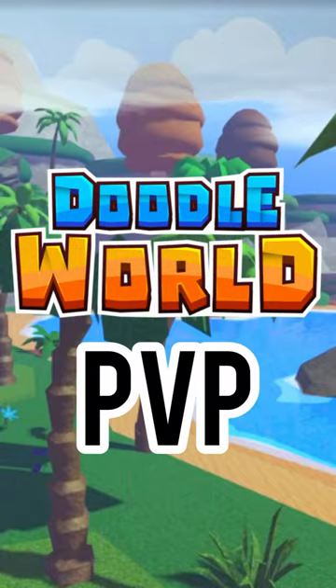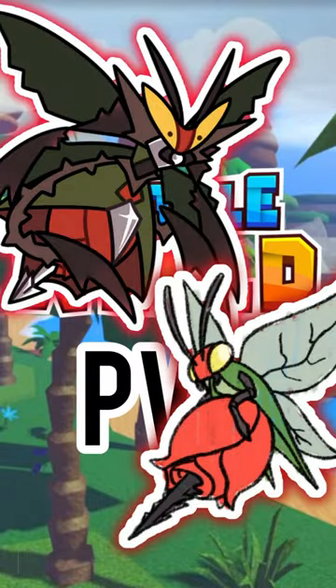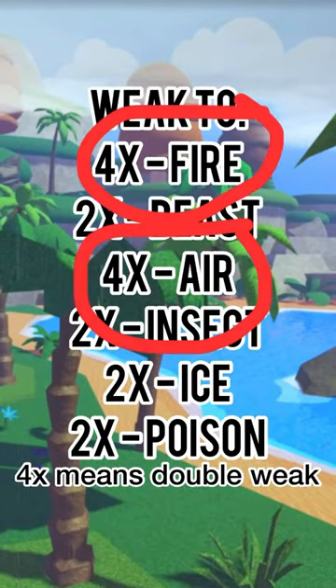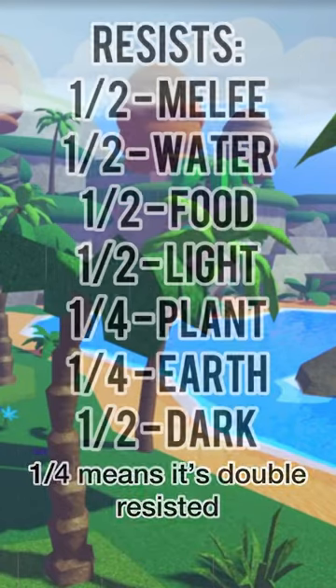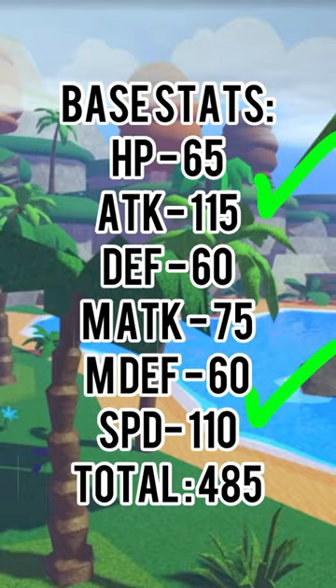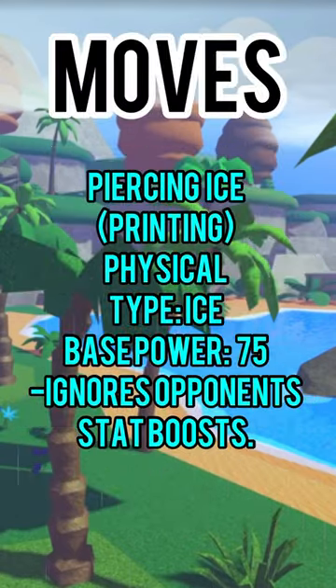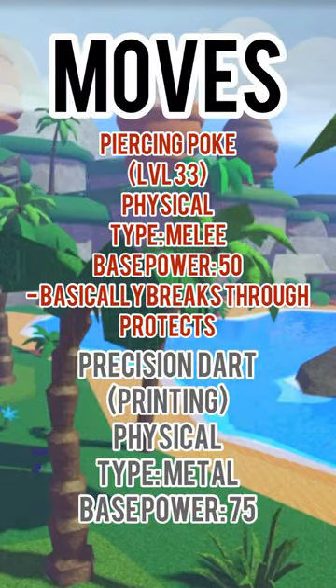Why should you use Thornet and Awakened Thornet in Doodle World PvP? Thornet is one of my favorite doodles, but base form is pretty bad defensively — it's basically a glass cannon. It has great attack and great speed, usually paired with its hidden trait, which makes your physical attacks hit a lot harder. It has access to pivot and coverage for fire, ice, and bug, which are types it is weak to.